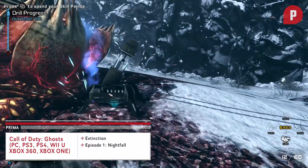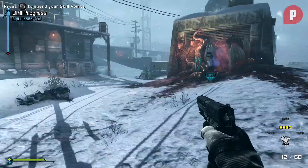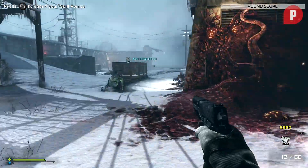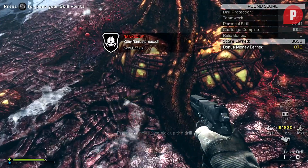Hey everybody. This Prima Games video will give you a quick look at the new Nightfall episode from Call of Duty Ghosts Extinction. Nightfall takes place in Alaska, sometime after the alien outbreak in Colorado.